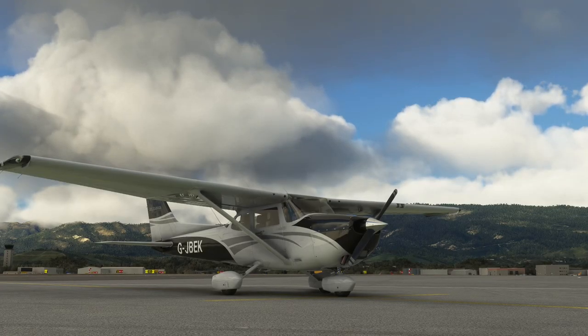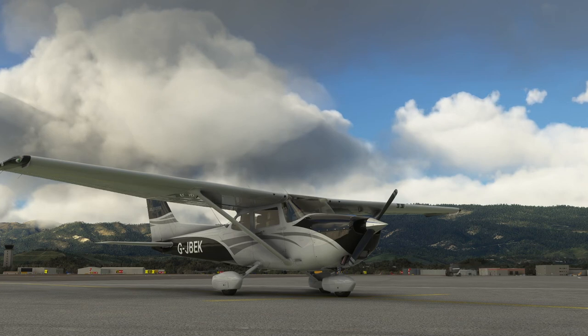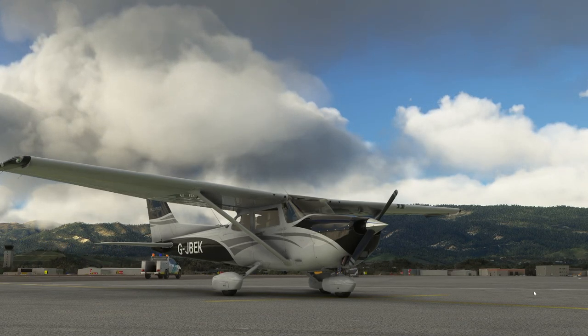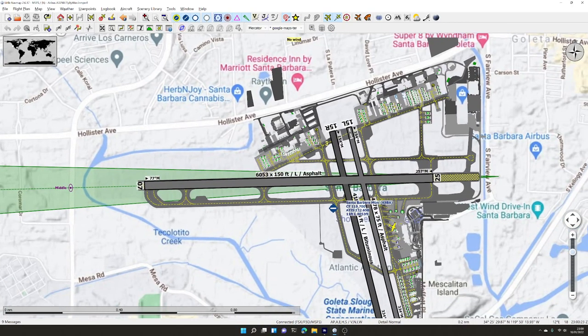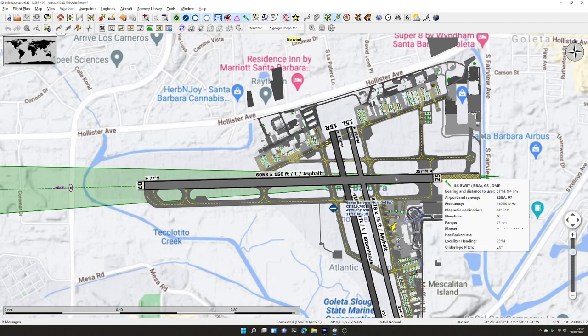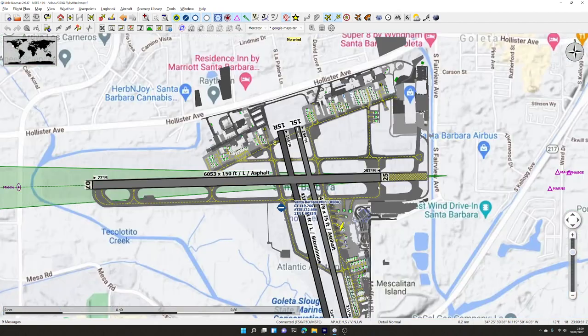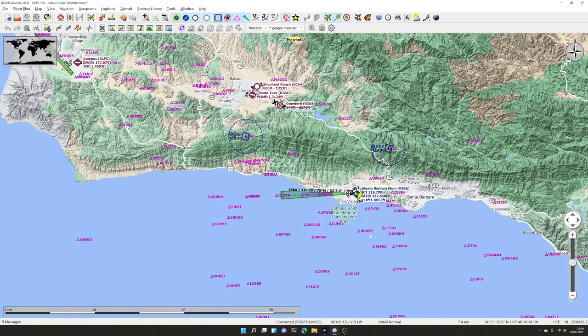Today we're going to look at the functionality of the G1000 autopilot in the Cessna C172 in Microsoft Flight Simulator. We've spawned the aircraft at Santa Barbara Municipal Airport. You can see our yellow airplane on the parking area. We're going to take off runway 25 and fly out over the bay.